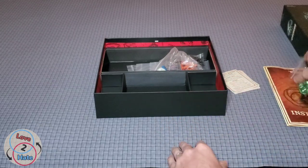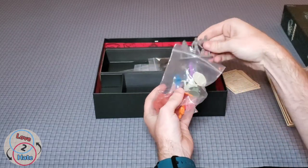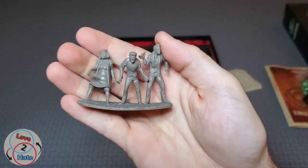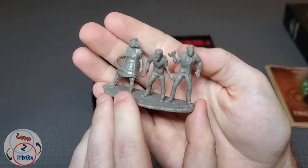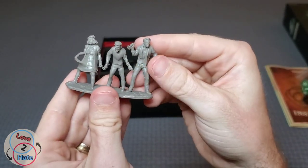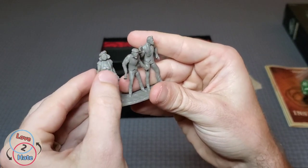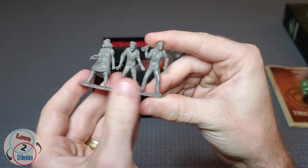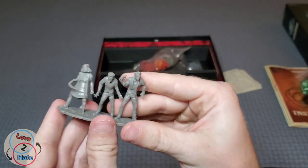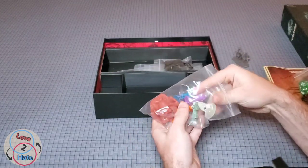Now let's look at the miniatures. Showing the Fratellis first up close: it's a decent sculpt, but it is fairly flimsy and does bend — I'm sure it would break if bent far enough, so take special care. The sword doesn't seem likely to break though. There's good detail on the figure, though it may not be fantastic for painting if that's something you wanted to do.